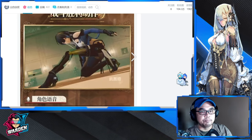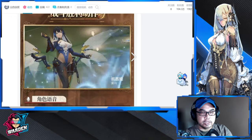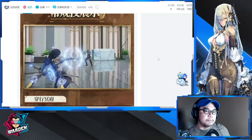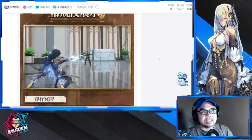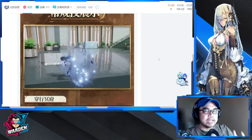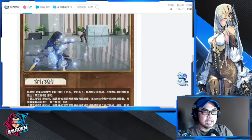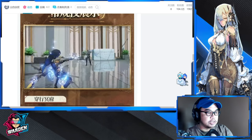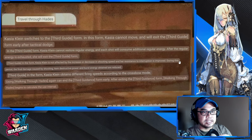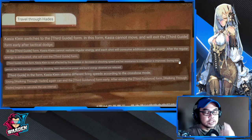This is the first part and this is the second part — mostly intros to her skills. Going straight to her standard skill, it's actually nice to look at. We'll need to look at the translation, which is from the one I made here. This is her standard skill: Travel Through Hades.